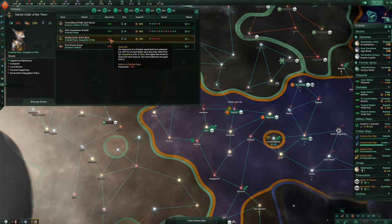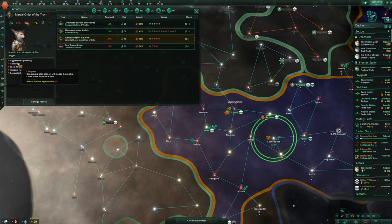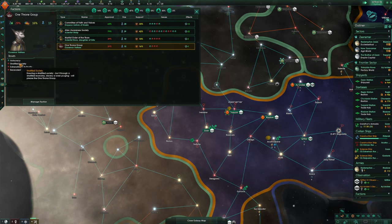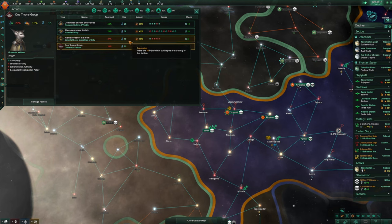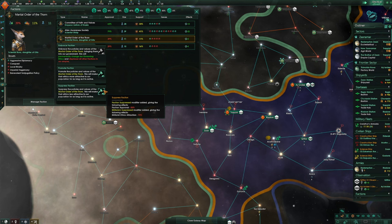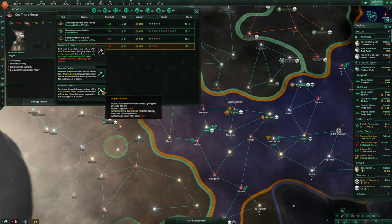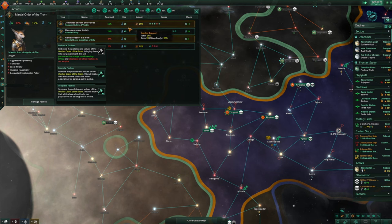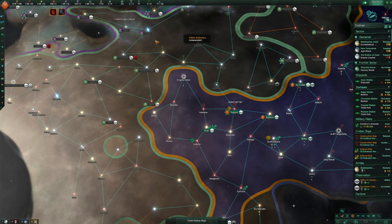The Martial Order of Thorn faction — what do they want? They want conquest, local rivalries, imperial hegemony, benevolent subjugation, stratified society. These guys are really opposite to us. I would like to suppress this faction. Minus 50% approval, but militarist ethics attraction minus 75%. They're already pretty unhappy, so we shall suppress them. Most of the people are Alien Awareness Society, which is brilliant — that's what we need.